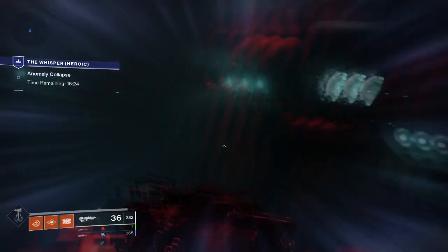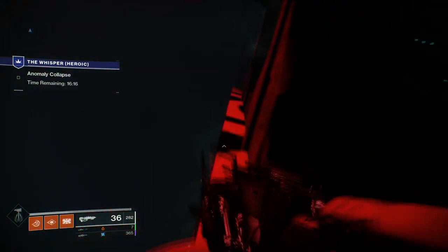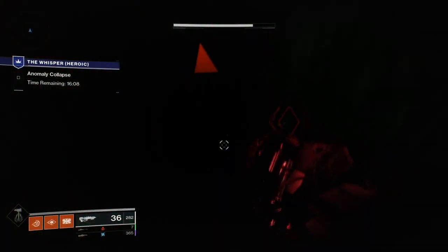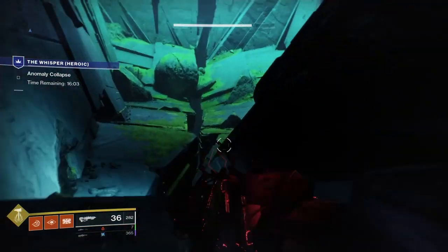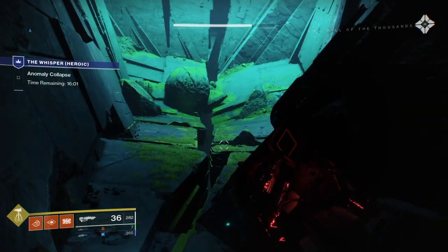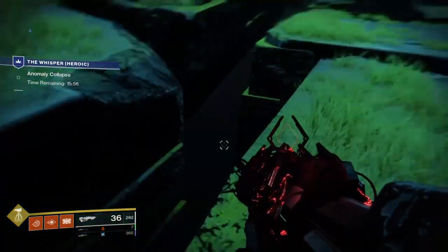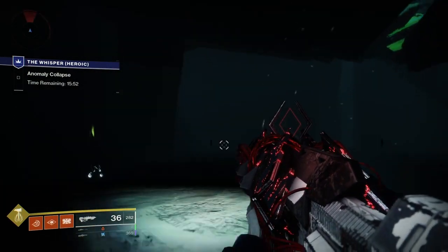We're coming back here to the heroic version of Whisper of the Worm. If you don't have this quest done already, you can do the normal version also, but it's just easier to access with the heroic — you can start it at any time instead of waiting for the public event to take off. Come here to this big green room and drop down through the floor underneath.